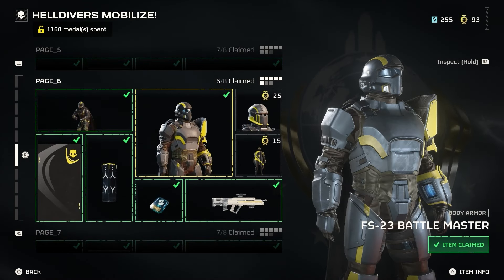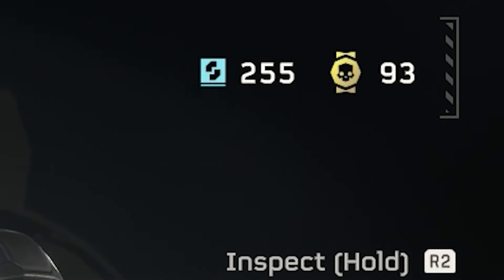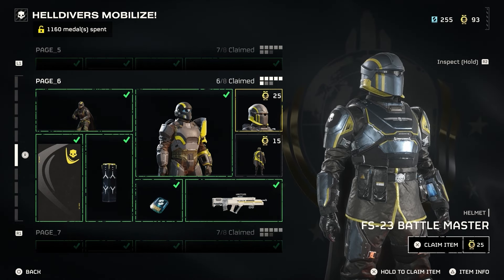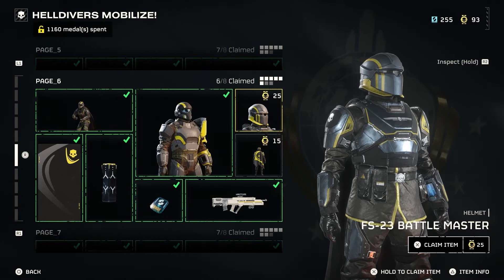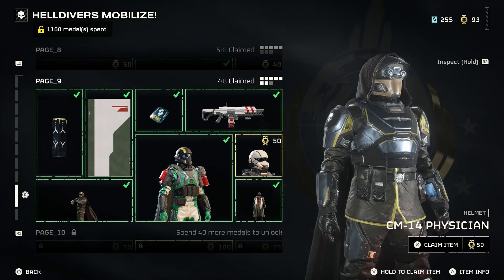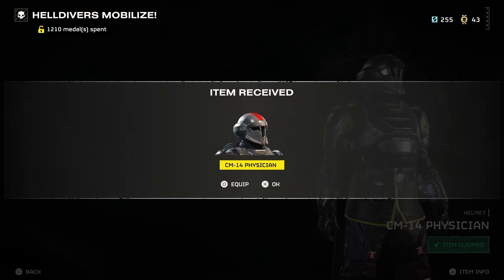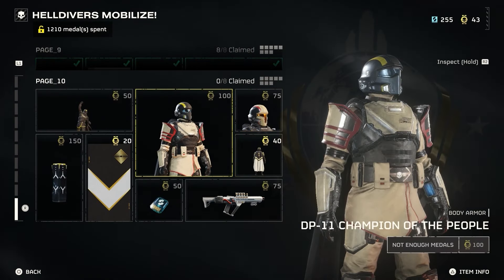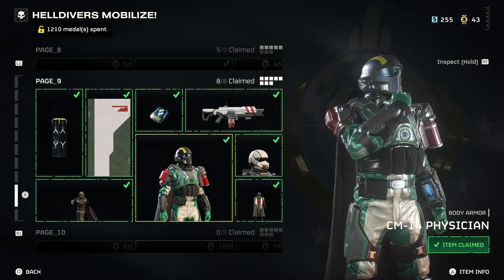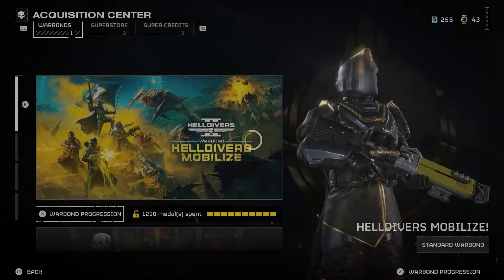The way you buy items in the Warbond is with Warbond Medals, shown in the upper right corner. To get Warbond Medals, you complete major orders with the entire community and earn around 50 medals each time. You then spend those medals on items you want — for example, claiming a 50-medal item and moving on to the next. The key to earning Warbond Medals is simply grinding the game and playing missions over and over.